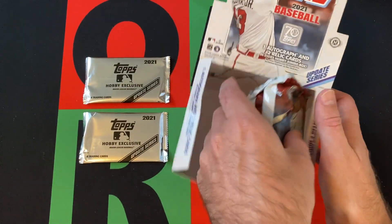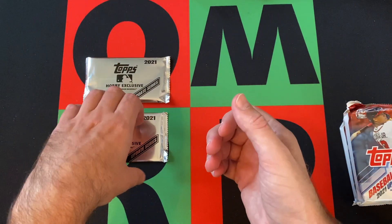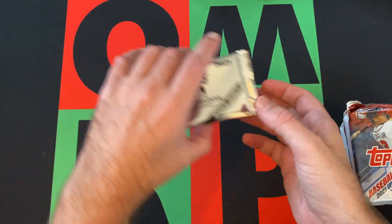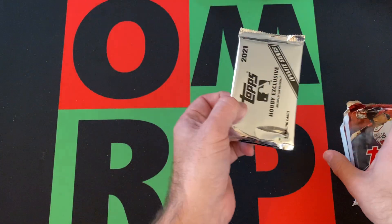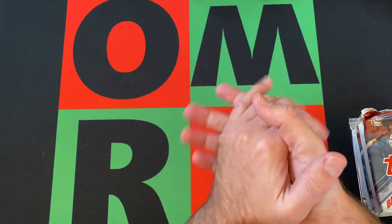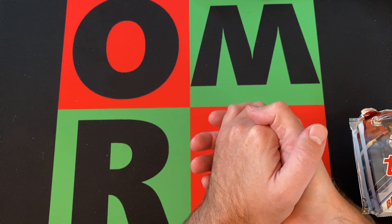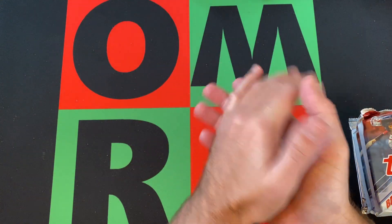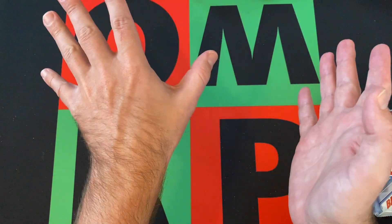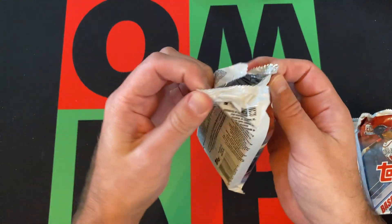Alright, we've got two final packs. We're still looking for our manufactured relic, unless we get lucky and get another regular relic or something like that, or get an extra autograph. And then we've got the silver packs, which can potentially have autographs, although from what I've seen this year of people opening an update, they've been few and far between. We got lucky in Series 2 — we got an autograph. So we'll see. But let's get through the jumbo packs first.